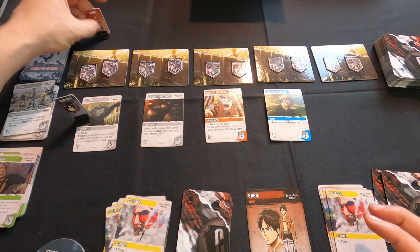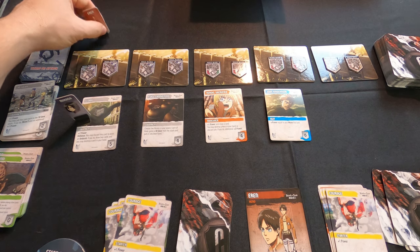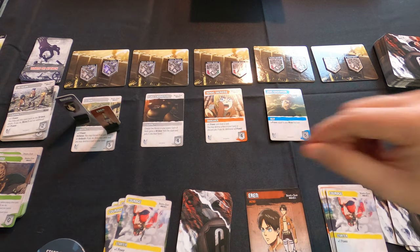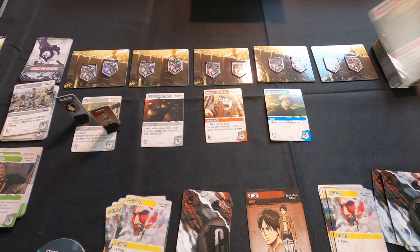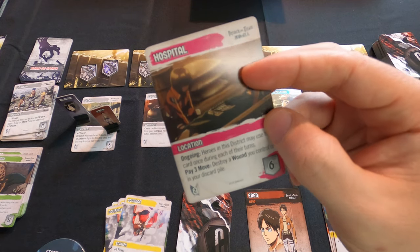Mikasa is here in the interior and Aaron is out in the field. I'll move Aaron back with his remaining movement for safety — that way if any titans appear he doesn't get hurt. That one ability allowed Mikasa to put the cards back in any order, so we also made use of that.